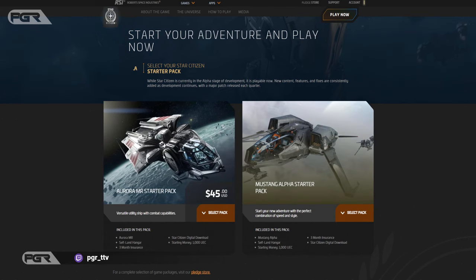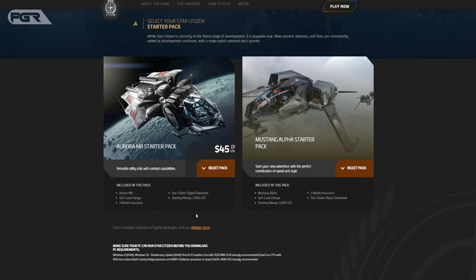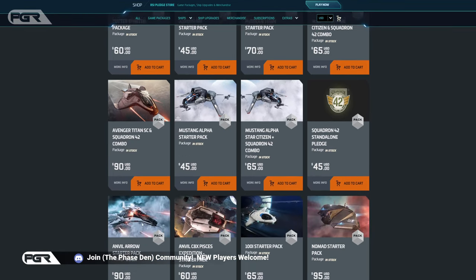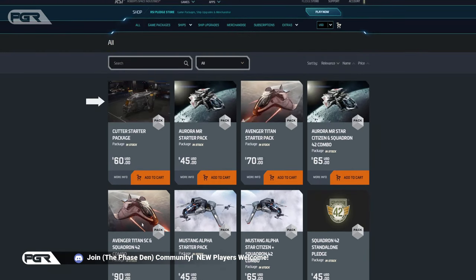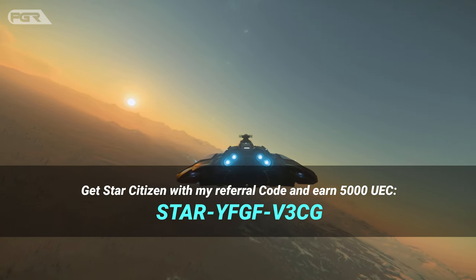On the RSI website, check to make sure your system meets the minimum requirements. Then click the pledge store to get the full list of game packages. I recommend you pick up the Drake Cutter because it gives you access to more of the game mechanics than many of the other options, but it's ultimately your choice on what ship you want to start with. If you don't have one already, you can use my referral code.